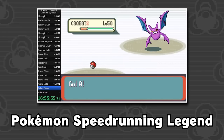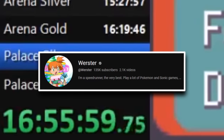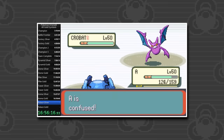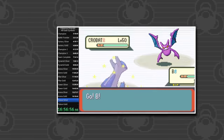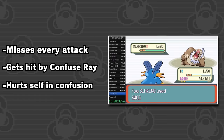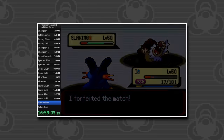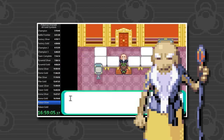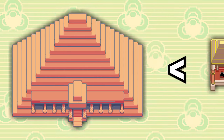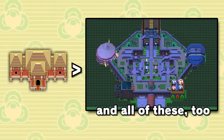I came across this clip from Pokemon speedrunning legend Worcester, from his nearly 20-hour attempt to get every gold symbol in Pokemon Emerald's Battle Frontier. In this clip, Worcester basically gets haxed into oblivion, missing almost every attack after Crobat goes for Double Team, getting hit by Confuse Ray, getting haxed by Confusion, and eventually resulting in him forfeiting. What you're watching is the first boss fight of the Battle Palace, the worst facility in the entirety of Pokemon Emerald's Battle Frontier, and possibly the entirety of any Battle Frontier in any gen.